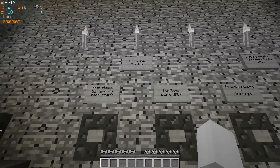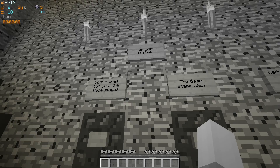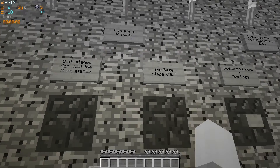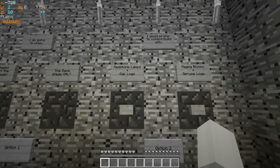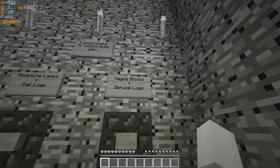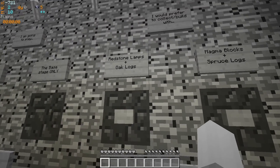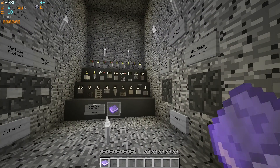I should get straight down to my choices. I'm going to play both stages, definitely. I would prefer to build and collect with redstone lamps and oak logs, or magma blocks and spruce logs. I prefer spruce logs but I'm not sure how to fit magma blocks into a vintage build, whereas redstone lamps look pretty vintage. So I'm going to go with that one.